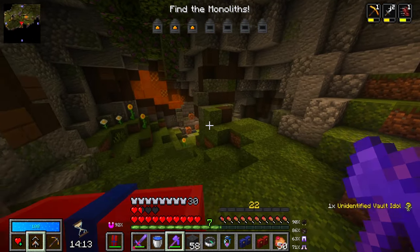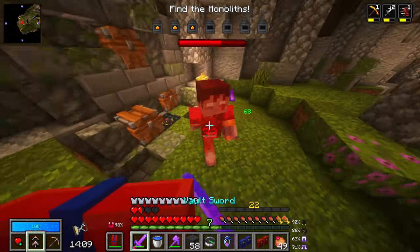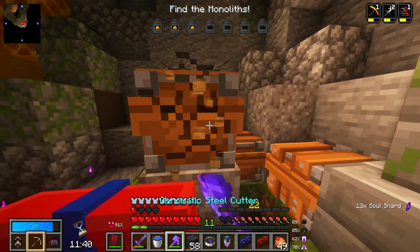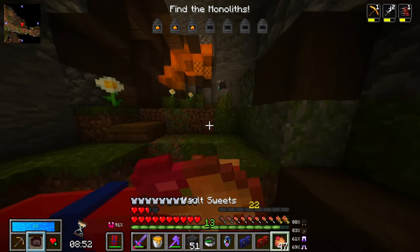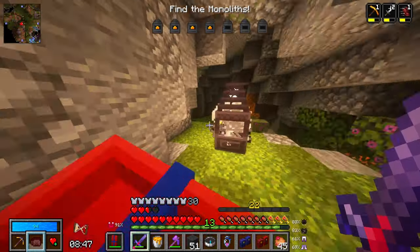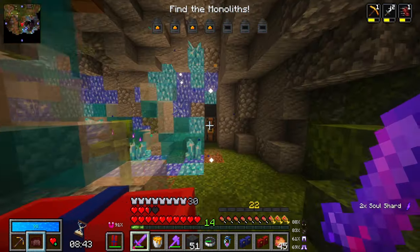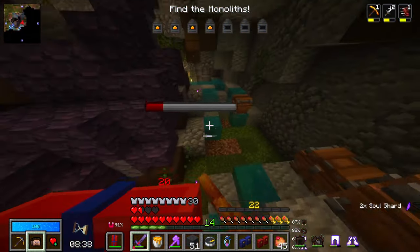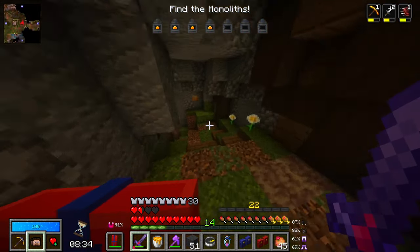I got a vault totem — didn't expect that. There it is — the fourth monolith. I'm really trying to find the rest... That's a key dungeon, not what I'm looking for. I'm going to get out of this situation now because I got what I came for, which is the monolith. Eight minutes remaining — I really want to find the remaining three monoliths before I start looting more.